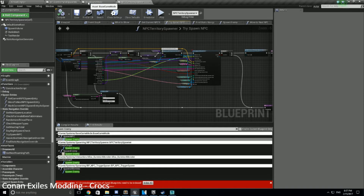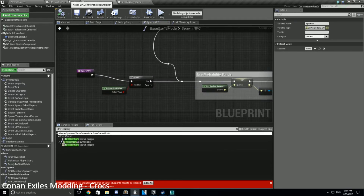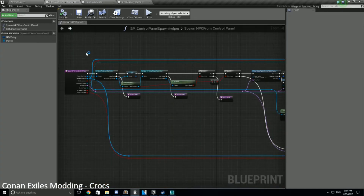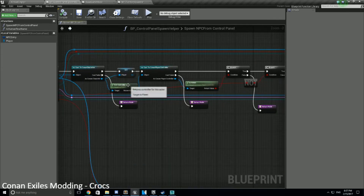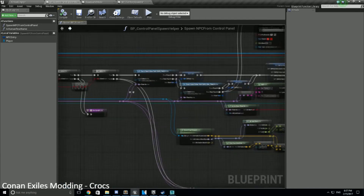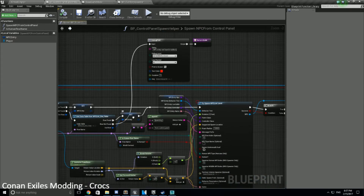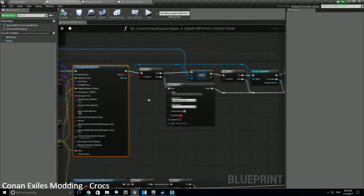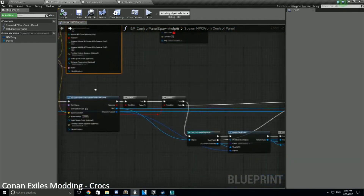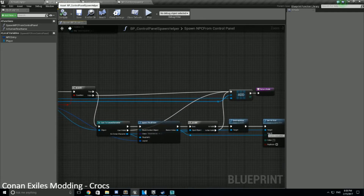Before we wrap this, let's talk about the other ways you can create stuff. The base game mode has a way to spawn as well and does something very similar. The other very common way is to open the admin panel — it does essentially the same thing but on demand for a specific creature. It checks if you're admin, gets the list table from the entry you typed in or selected from the scroll view, constructs all the different data, and spawns the character. It can also handle thralls. This is in the BP Control Spawn Helper.